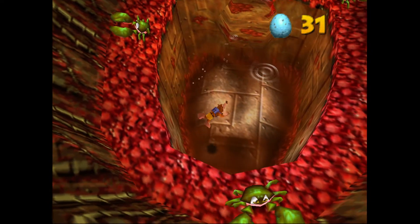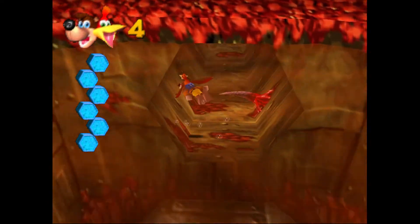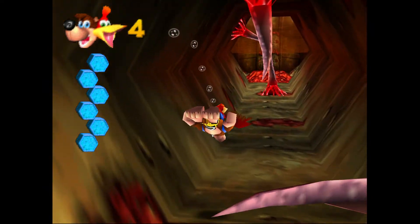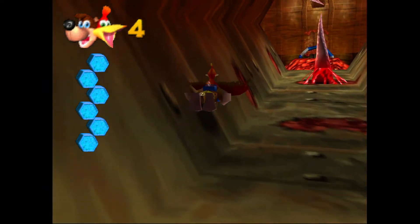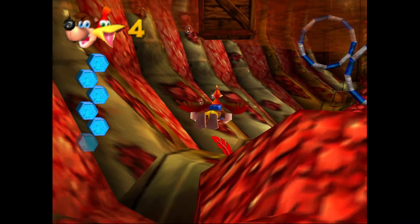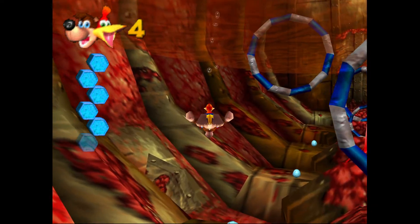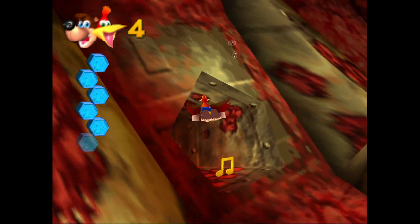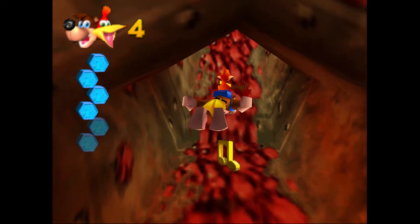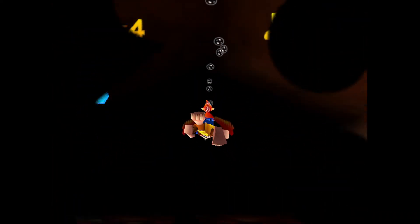Now we just have to navigate outside of Clanker. You can use either exit in the room with the Witch Switch in it — you can leave either way. In my video here I just use the nearest exit, but you can also run to the opposite side. I'm not really sure which way is faster. But now that we're back here in Clanker's chest cavity — or his stomach, whatever you want to call it — I'm going to use one of his side entrances, his gills here.